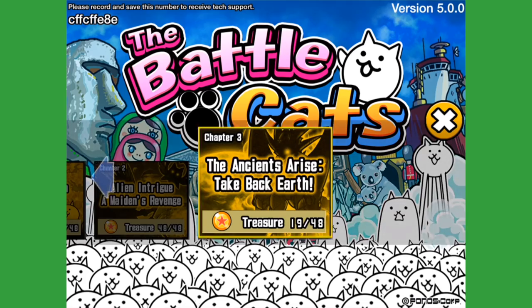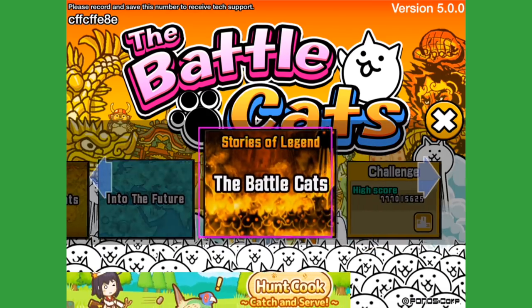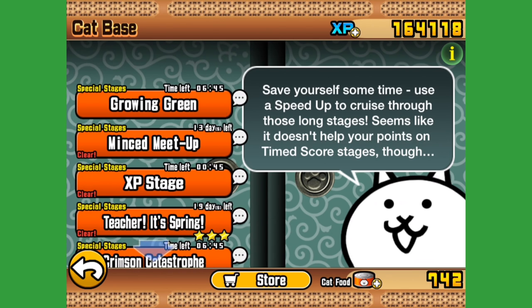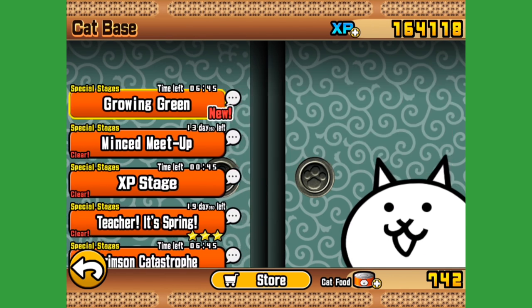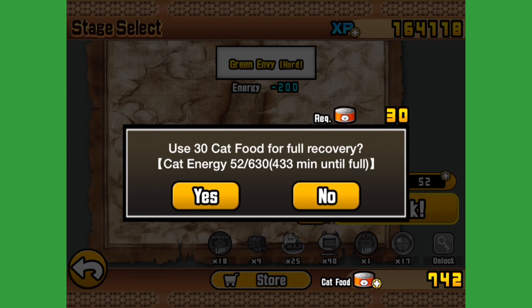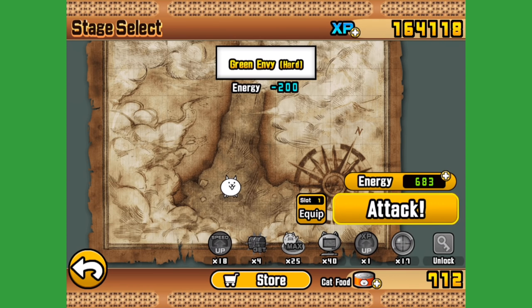And now we can move along to the Cat Fruit Stages — hopefully they've appeared today, I haven't looked yet. Growing Green, so I imagine this is our Cat Fruit Stage. Green Envy, hard. We don't have enough energy for it. Because we are completely desperate to record this video — I'm doing this for you fans out there — I am going to spend 30 cat food to get my energy to full so I can try and do this.